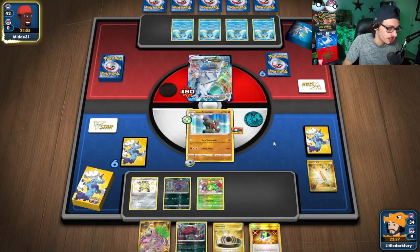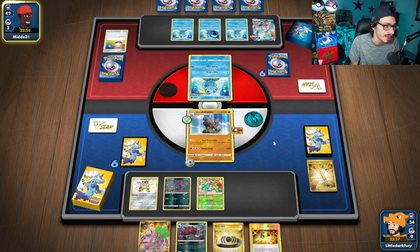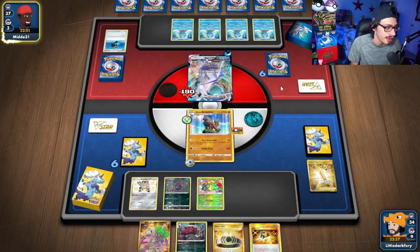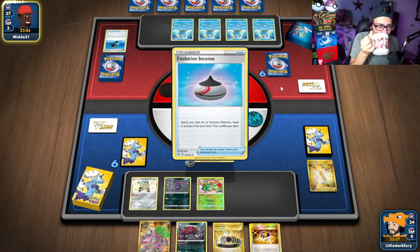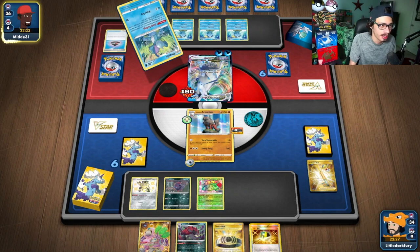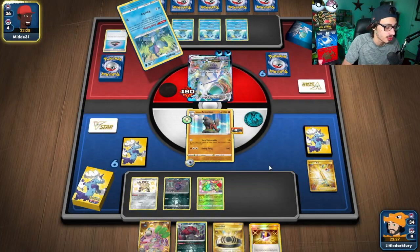We got Guru, Ultra Ball, and found Peony. They're going to switch and hide behind Sobble again — they Melony now. They do have the KO here, but I already got the hit on them so they're dead. If they don't get another Ice Rider down, they're going to get knocked out. They could go after my Meowth here with Quick Shooting, which is fine — not too concerning. They could get Path to Peak too, which might be a bit of an issue. If they get Path, I might have to go Guru to find Peony for Rose Tower.